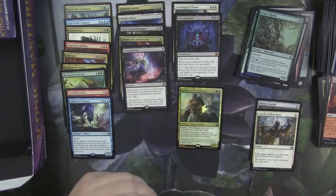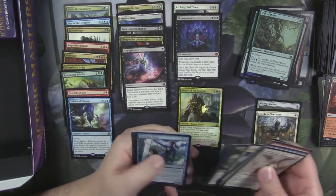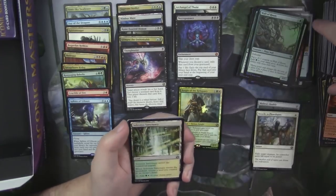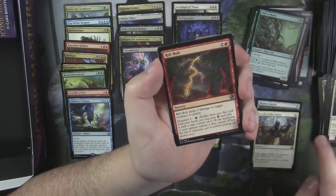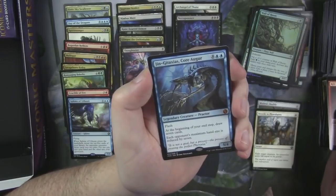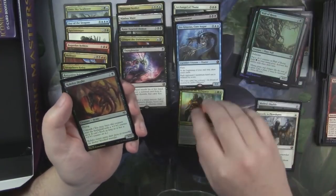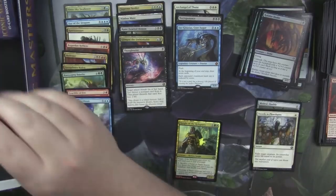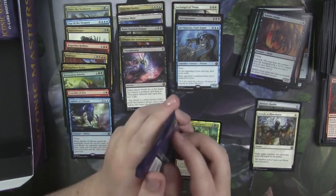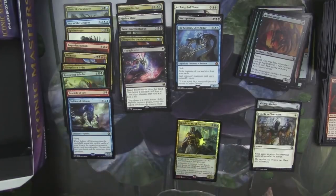Wall of Roots is a fun card — Defender, 0/5. Put a 0/-1 counter on it, add a green mana. Selesnya Sanctuary. Rift Bolt. And Grinning Ignus. Core Augur — another Mythic, but not super crazy on the price. The blue Mythic, but not the blue Mythic you want out of this set. Mana Drain is the blue Mythic you want out of this set.